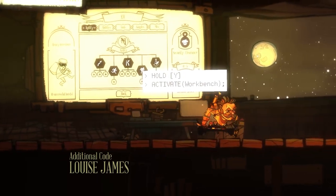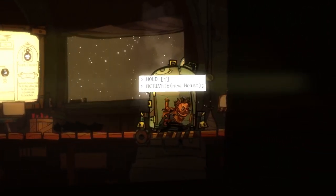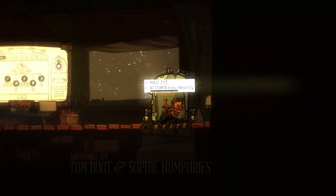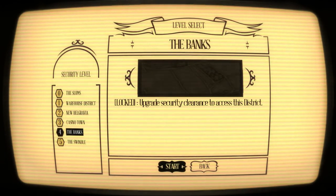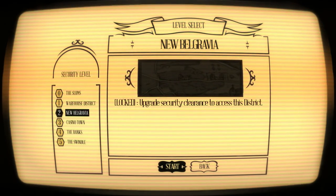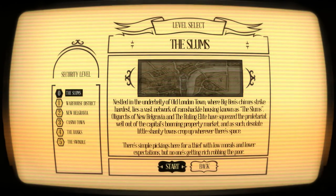We can't really upgrade anything just now because we don't have money, but what we can do is ride our activated pod thing to the next heist. We've got five security areas here: the casino town, the banks, New Belgravia. We've only got the slums that we can do.